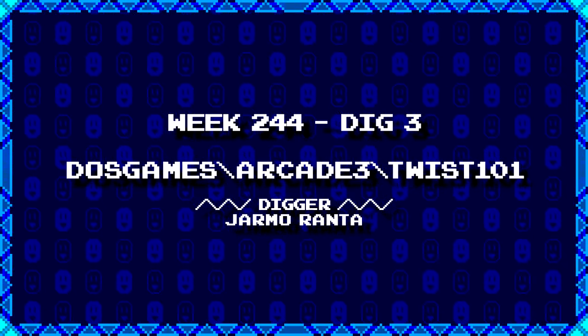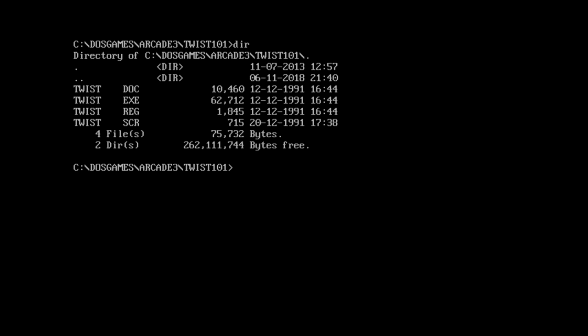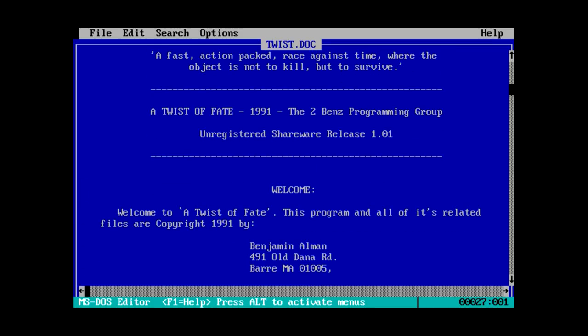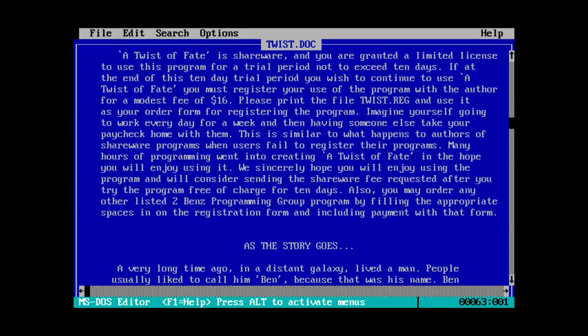Our last dig from Yarmoranta is DOS games backslash arcade3 backslash twist101. Probably gonna be called Twister, but we'll find out. All we have is a doc file. Okay, not Twister — it's 'A Twist of Fate,' done with special ASCII characters for a more interesting blocky look. Fast, action-packed, race against time where the object is not to kill but to survive. Made in 1991 by the Two Bens Programming Group, unregistered shareware release 1.01, with a registration fee of $16.